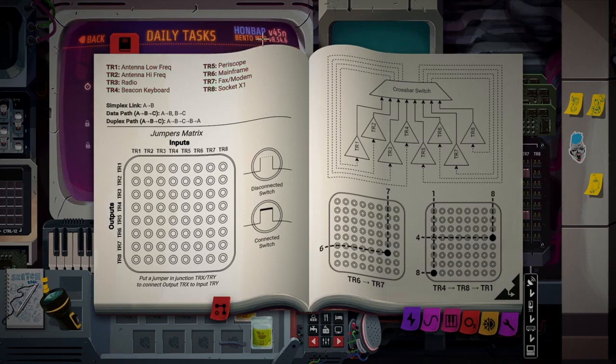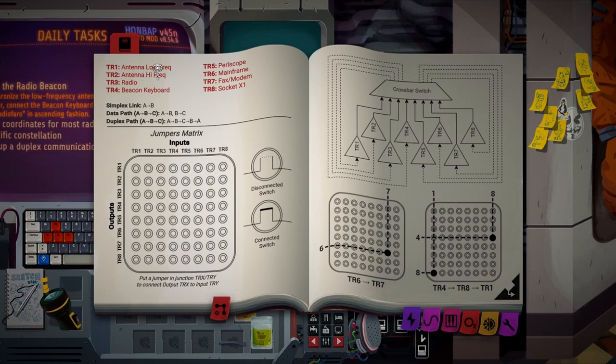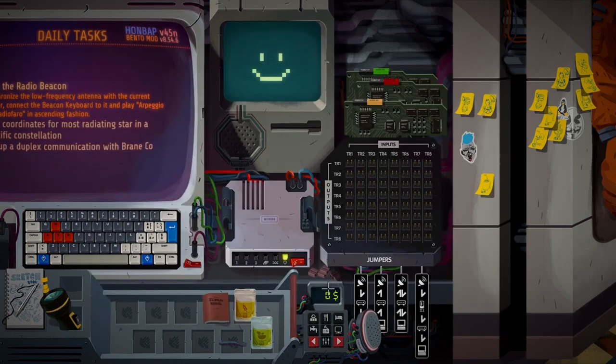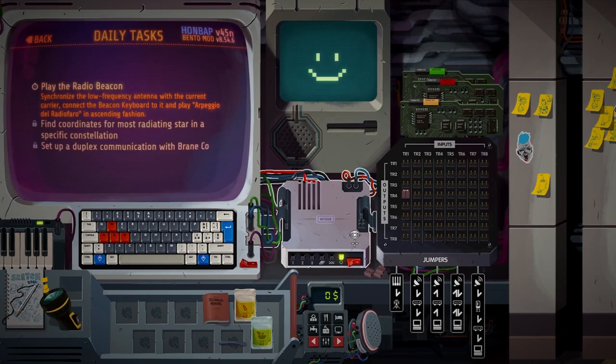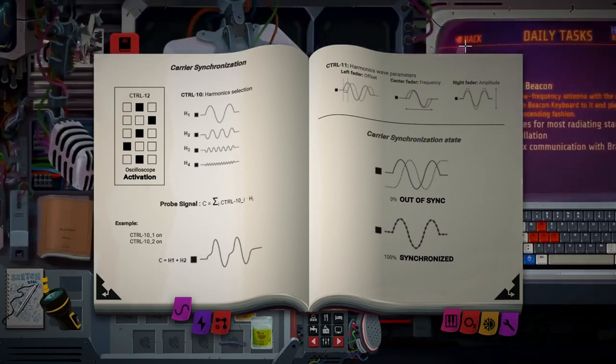Carrier... Okay, if you don't mind me taking them all out. We need to patch the keyboard and low antenna, so it's 4 on output, 1 on input. Carrier synchronization, CTRL-12.